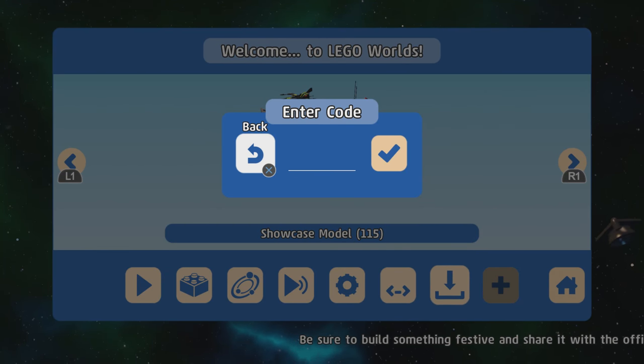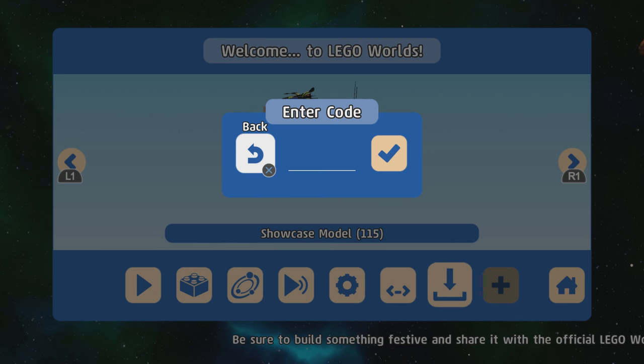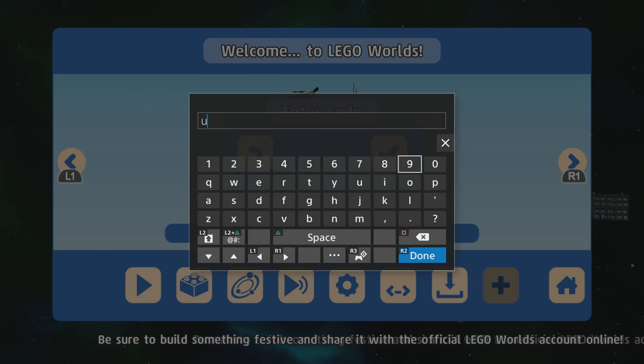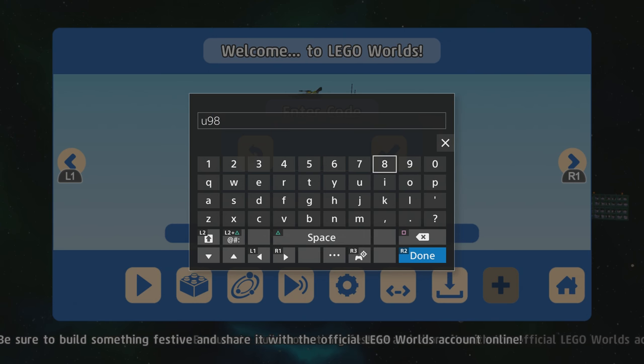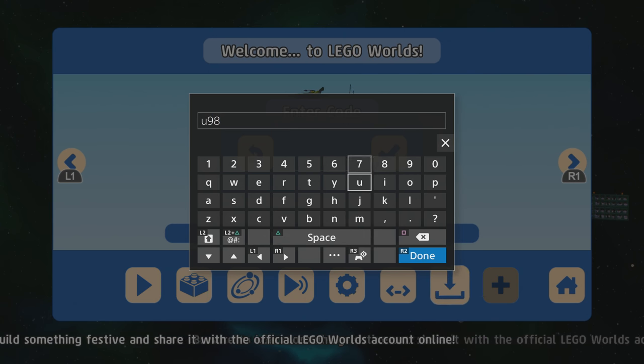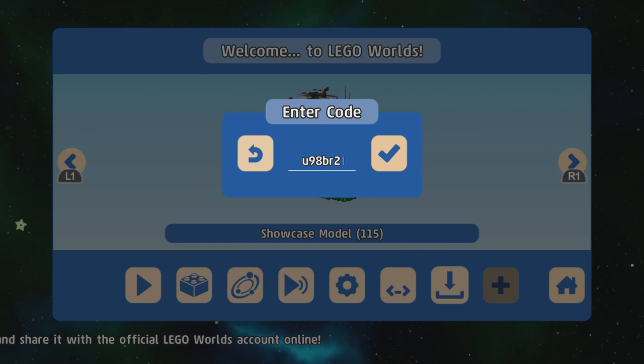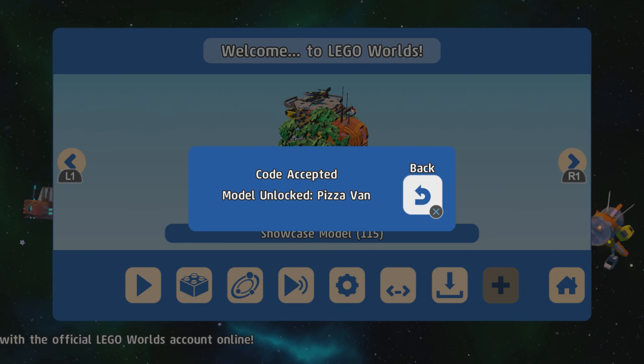The next one is the Pizza Van, also from Lego City. The code is U, 9, 8, B, R, 2. Code accepted.